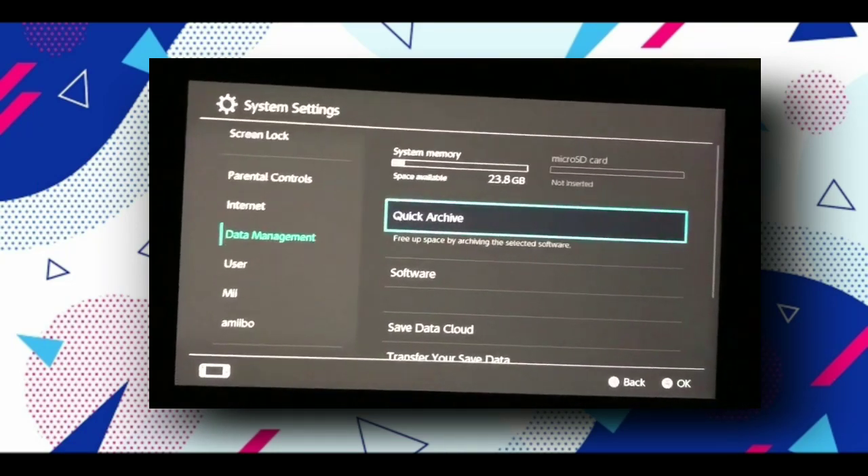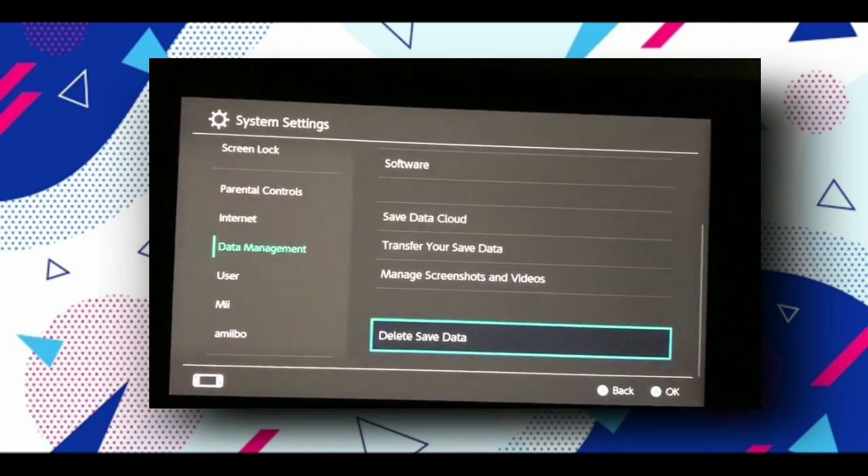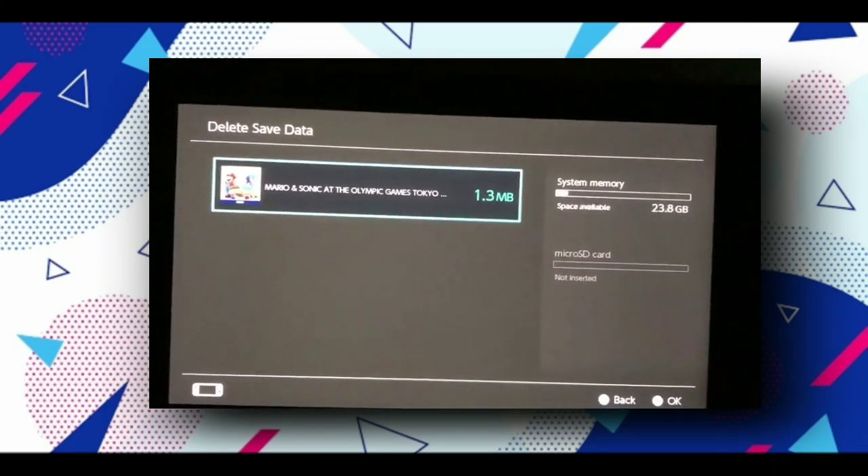Now scroll down, go to the end, and click on delete saved data. Now simply delete the saved data and open this again.